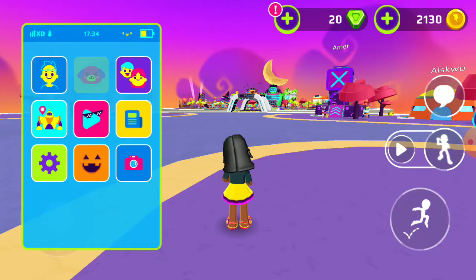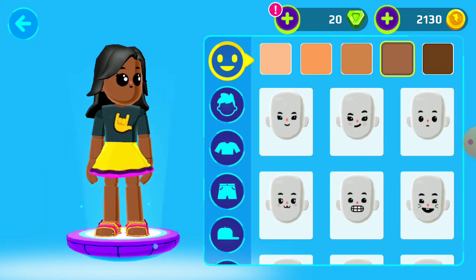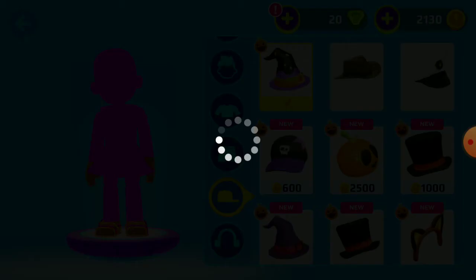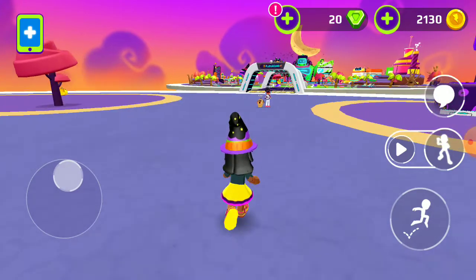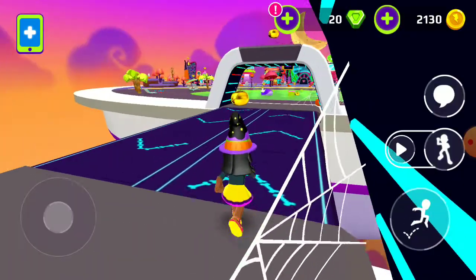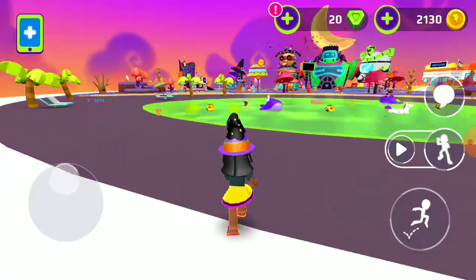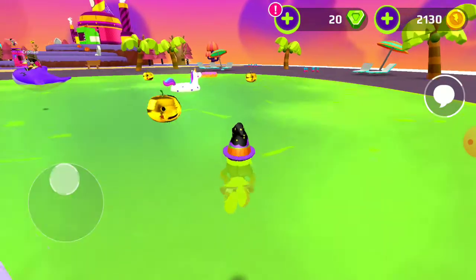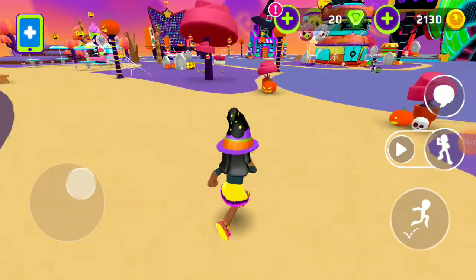I got a witch hat for free! Let's go check it. Wow, let's wear it. Let's go to the wall. Okay, it seems you can collect the pumpkins. So I collected the pumpkins — let's look around.